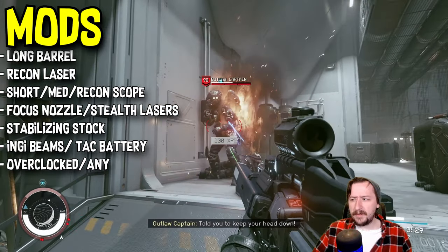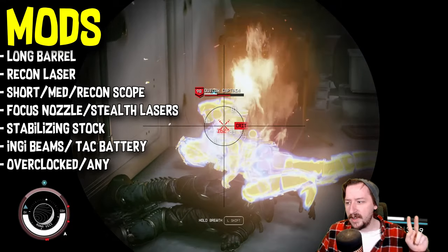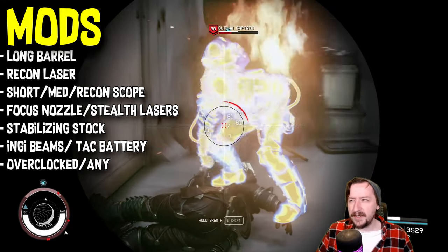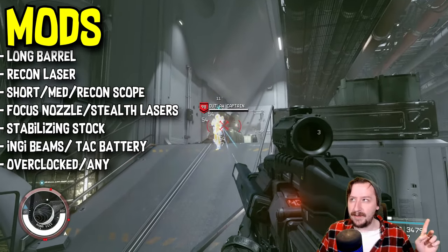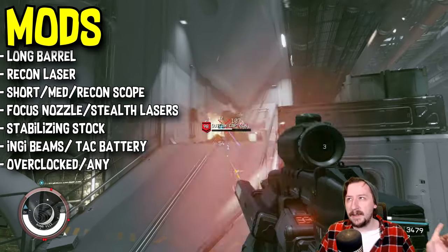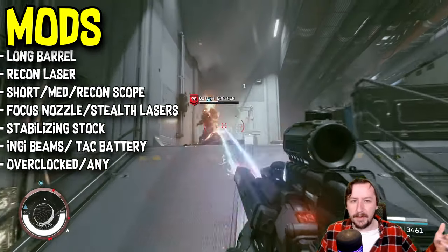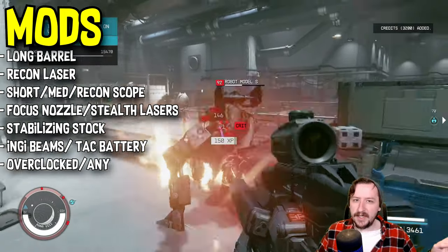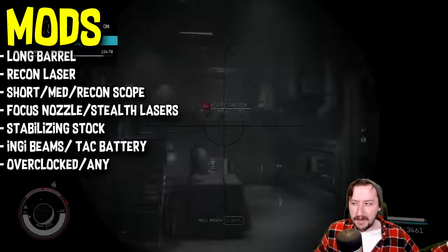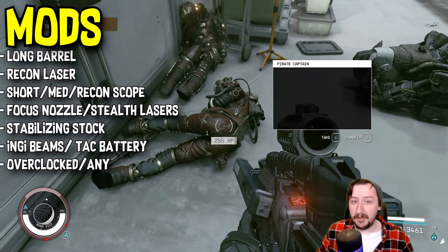For a muzzle we have a couple of different options. I would recommend either the focus nozzle, which is the one I put on mine, or the stealth lasers. Stealth lasers make this weapon work much better as a stealth weapon, and if you want an energy weapon sniper or DMR rifle this is probably one of your better options. If you want more of a battle rifle type weapon, the focus nozzle is a bit better because it gets you more damage and more headshot damage.